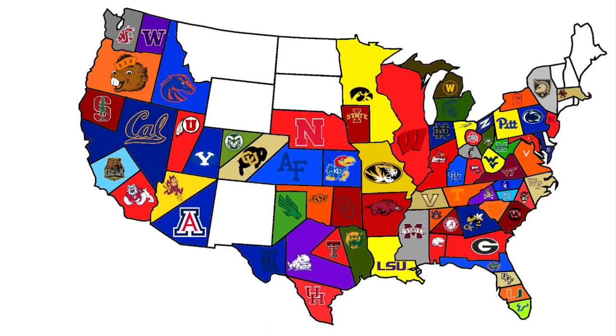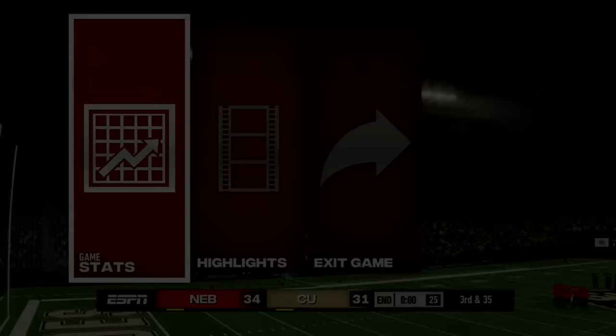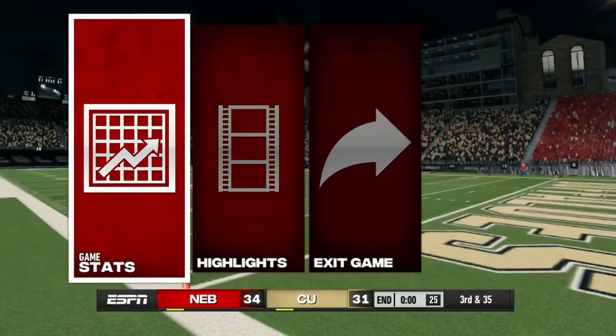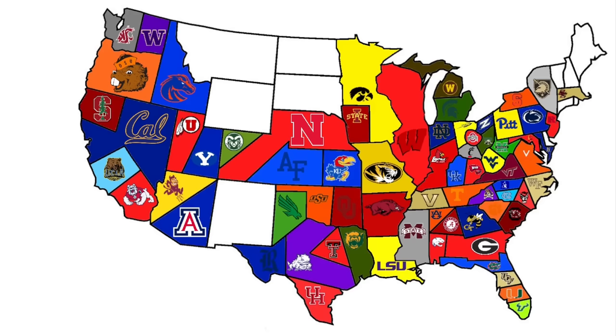Nebraska heads west — their arrow hits Colorado and an empty state, but we want a game, so it's Nebraska versus Colorado. Nebraska accidentally throws a touchdown on the simmed play, and Nebraska gets the W over the Buffaloes, taking their land.